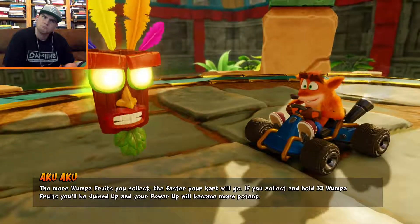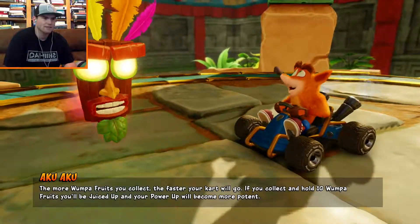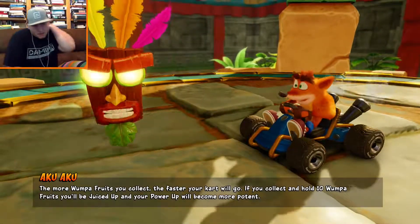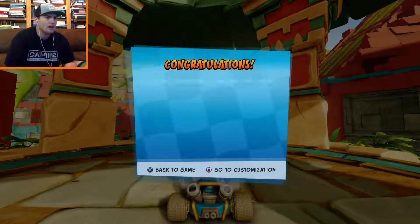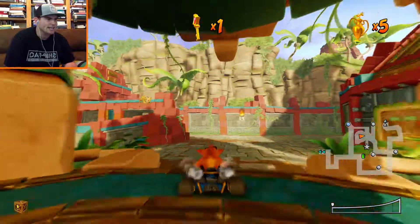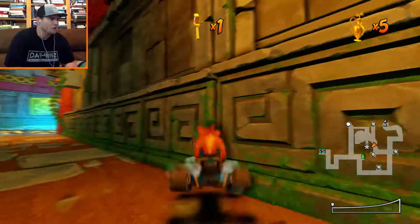The more Wumpa fruit you collect, the faster your cart will go — I didn't know that! Collect and hold 10 Wumpa fruits and you'll be juiced up and your power will go up. Oh my, how have I not known that? Guys, that is a game changer. I'm going the wrong way...